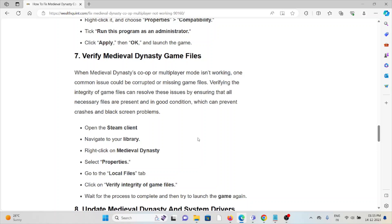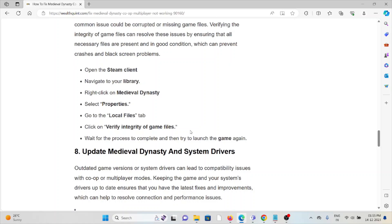The seventh method is to verify Medieval Dynasty game files. If co-op or multiplayer mode is not working, one common issue could be corrupted or missing game files. Verifying the integrity of game files can resolve these issues by ensuring all necessary files are present and in good condition, which can prevent crashes and black screen problems. Open Steam, navigate to Library, right-click on Medieval Dynasty, select Properties, go to the Local Files tab, click Verify Integrity of Game Files, and wait for the process to complete, then relaunch the game.